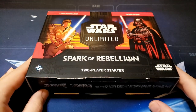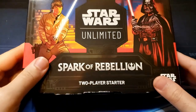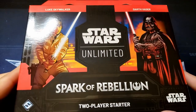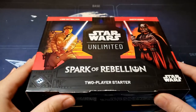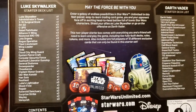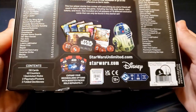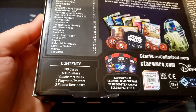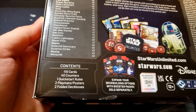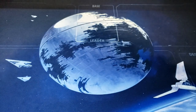Hello, I am here with the Spark Rebellion two-player starter. It comes with Luke Skywalker and Darth Vader ready-to-play decks for two players. You can see the list here. It also brings some accessories needed to play like counters, a play mat, and a deck box. Let's get this thing open.